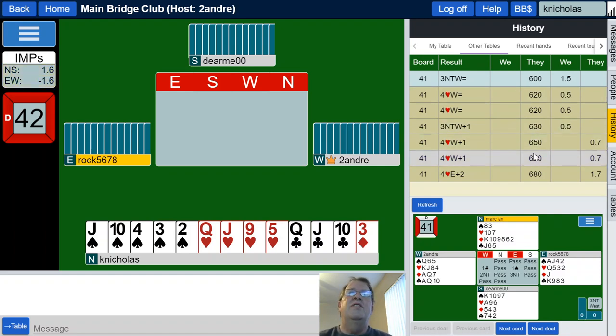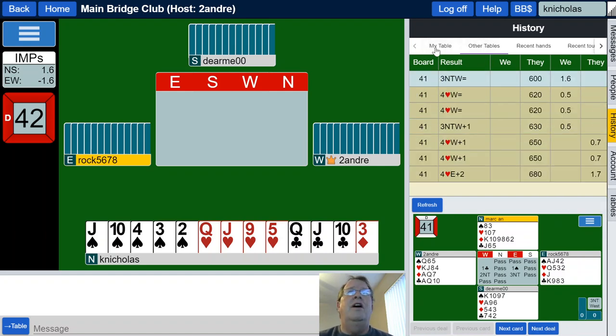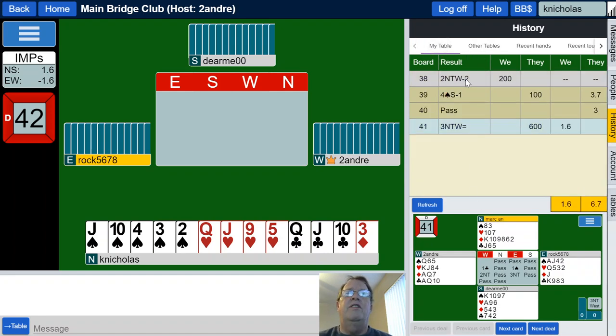Three no trump was the worst for the other table, so we got lucky and got 1.5 imps for that. Looks like they were much better off in hearts, or they should have made three no trump plus one, which Double Dummy says they should have. Anyway, moving along.